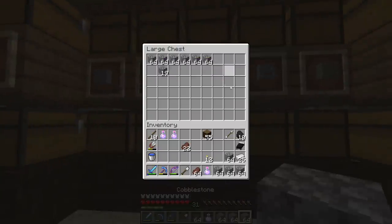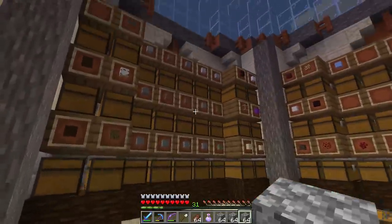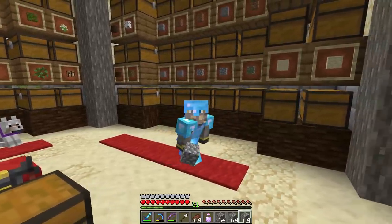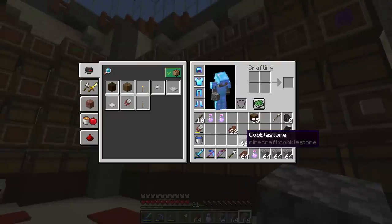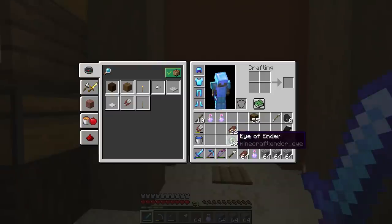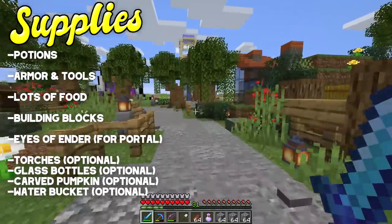We will bring our good silk touch pickaxe because it has Efficiency — that's definitely good. We'll have a giant thing trying to hurt us, so if we can mine faster that's nice. Bring some blocks: I recommend at least four stacks, maybe six stacks. You could bring dirt or cobblestone — really whatever you want. Sand probably isn't great though, because if we spawn in the End off the main island we'll have to bridge quickly, and sand wouldn't work well. Finally, we need eyes of ender to activate the End portal.